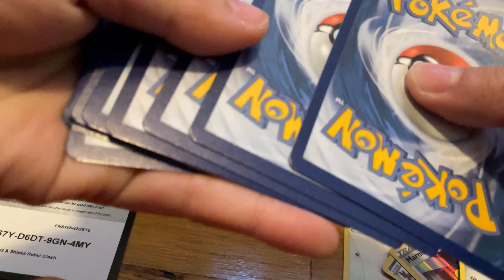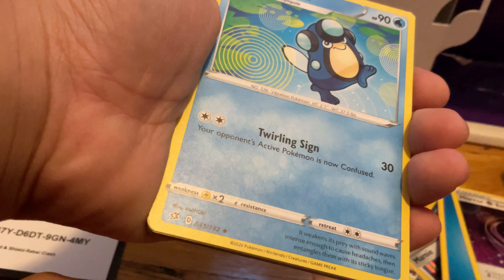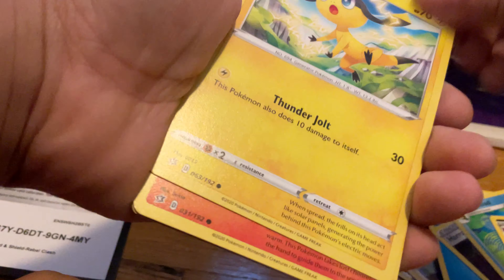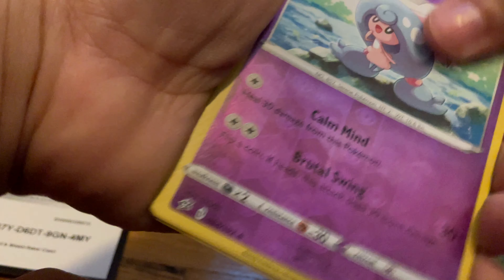I want to do the card trick for this since it's my favorite set. Energy, Horror Energy, Palpitoad, Morpeko, Trubbish, Honedge — and whatever his name is — Bewear, Colina, Passimian, Hatcher, and a Holo Appletun.